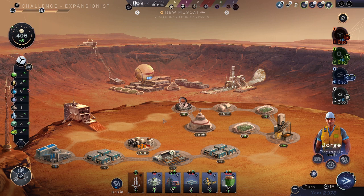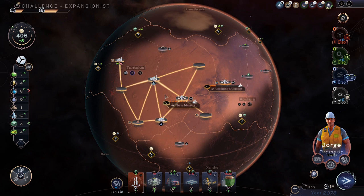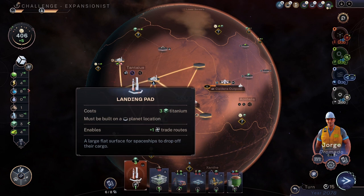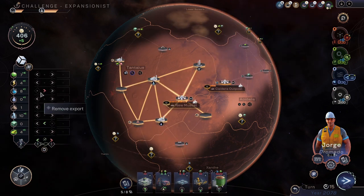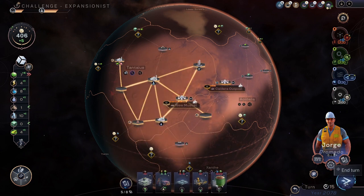So we have one new city — I was planning a university there, probably not though. There could still be a habitation, but we're kind of okay for that. Another farm would be good when we can, but sooner than later let's get that. We're making more than enough food, so let's sell food and get both more titanium and more nitrates. That sort of sucks for power and food usage, so let's just go.